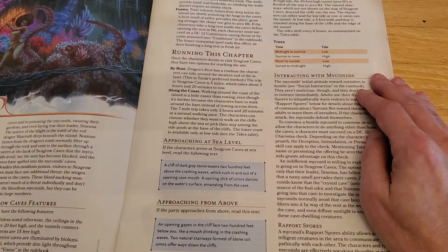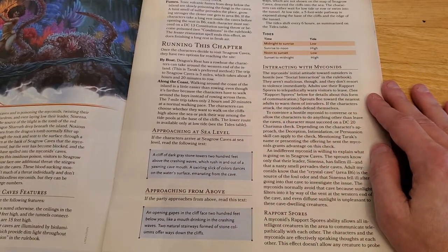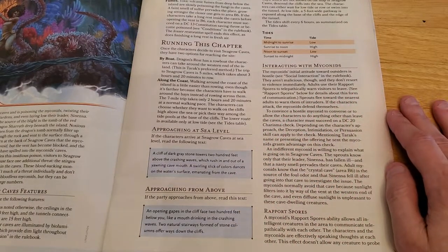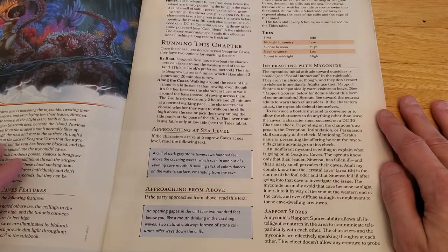The lower route is available only at low tide. Approaching at sea level — read the following text: 'A cliff of dark gray stone towers 200 feet above the crashing waves, which rush in and out of a yawning cave mouth. A swirling slick of colors dances on the water's surface emanating from the cave.' Approaching from above — read this text: 'An opening gapes in the cliff face 200 feet below you, like a mouth drinking in the crashing waves. Two natural stairways formed of stone columns offer ways down the cliffs.' So those are your two ways in.